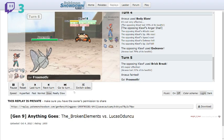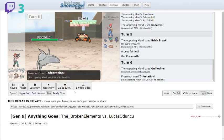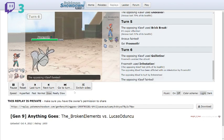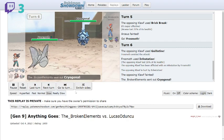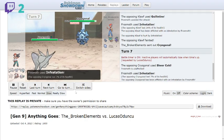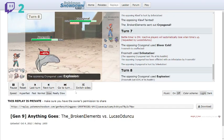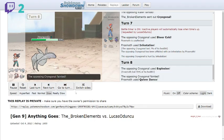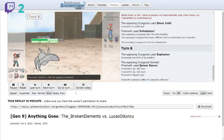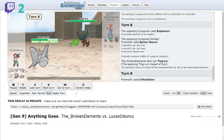Frost Moth comes in next. I go for Infestation on the Clawf and take out a rock type — four times weakness, nice. Next is Cryogonal, and I assume it can't do much since Sheer Cold has no effect against Ice types. I go for Infestation; the opponent uses Explosion after being trapped. I try a Quiver Dance to build up special attack for whatever comes next.